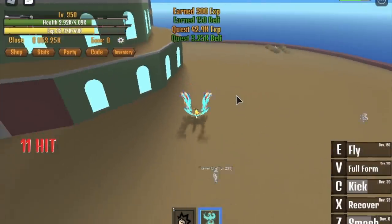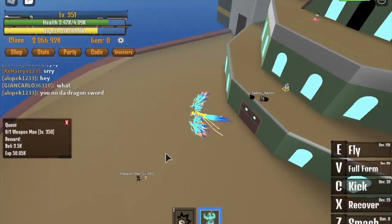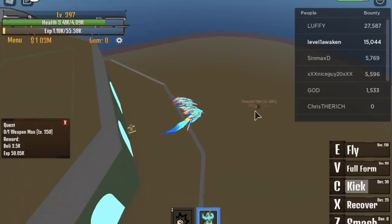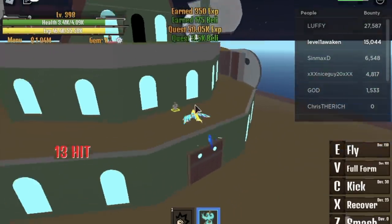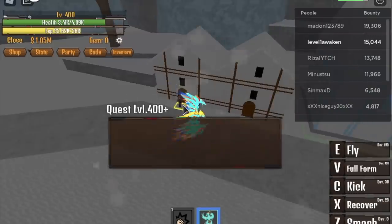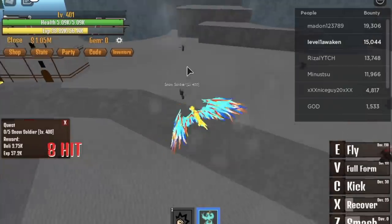With the Dough Fruit you need a specific level to one-hit other mobs. The Phoenix Fruit is like an all-in-one fruit — you can heal yourself and more. When you reach level 400 with this fruit, it's time to change islands. Let's start the Snow Island by defeating the snow soldiers.